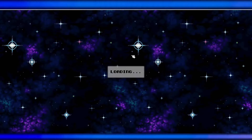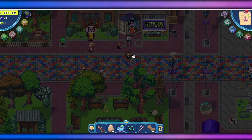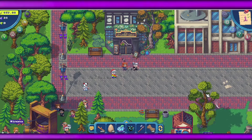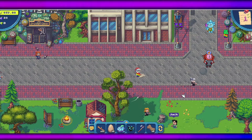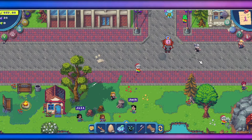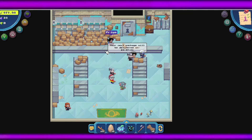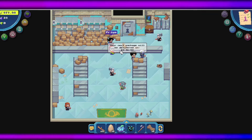If you want to play Pixels and you are a free-to-play player, I've got six tips for you. Number one is to get free stuff every day here at the post office. Just go here every day and click this bar. You can see that your next package will be delivered in about 24 hours.